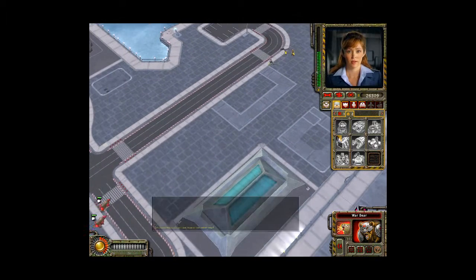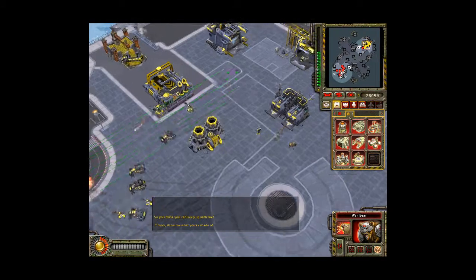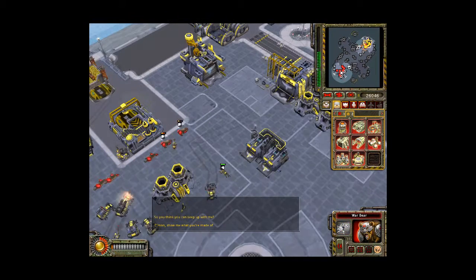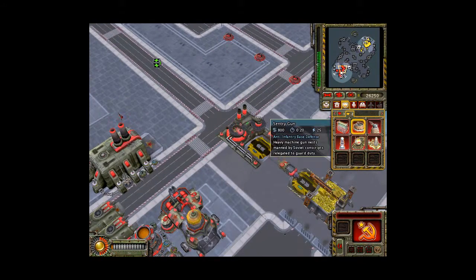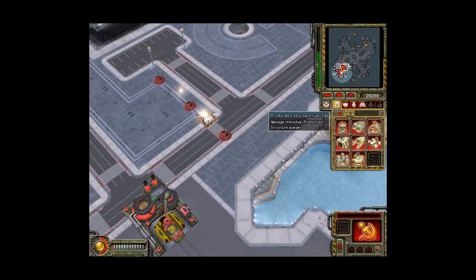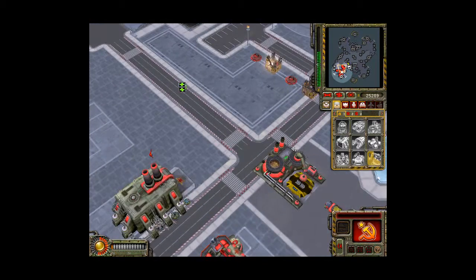Enemy units detected. Alright, there they are. You think you can keep up with me? Come on, show me what you're made of. Enemy engineer detected. A unit is under attack — unit lost. Wow, they've set up. Alright, so they've got an airfield. You're suicide units. I got a quick overview of the base and I'm a bit frightened. So we're actually going to set up Tesla Coils and build another one of these. That was a bit frightening to look at.